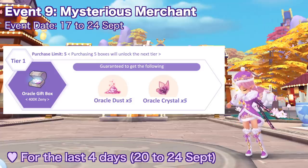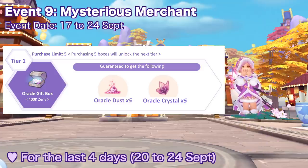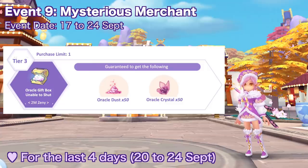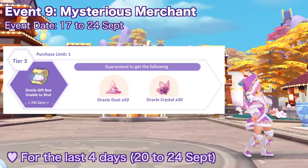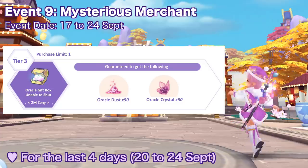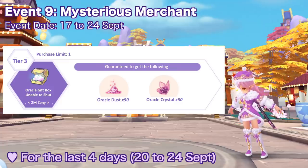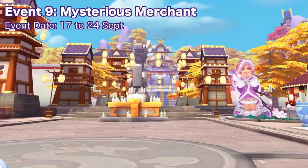Tier two has the big kitty oracle gift box for 30 BCC, granting 25 oracle dust, 25 oracle crystal, and a 0.1% chance to obtain the duke gem mount, with a limit of 30. The third and final tier has the oracle gift box unable to shut, costing 2 million zeni, limited to one bag, granting 50 oracle dust and 50 oracle crystal. Note that all items purchased from the mysterious merchant are account limited.